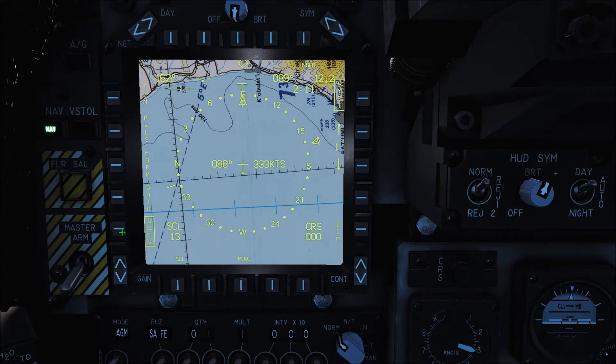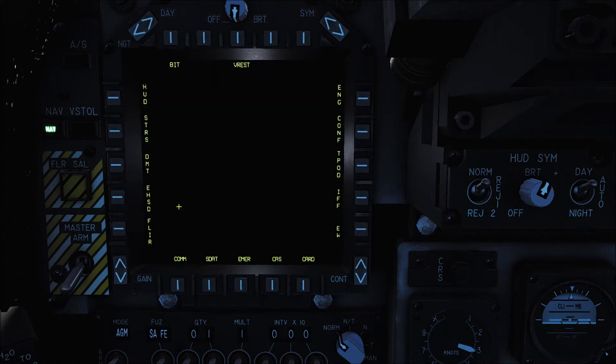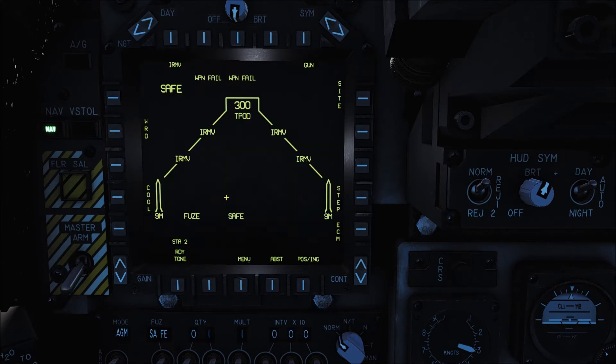Whilst we're here on the left MPCD, let's set up the stores by selecting the Mavericks we're going to use on the target. So we'll go menu, stores - as you can see we've got the stores page up. Ignore this particular element, this is being fixed in the next released update. Your weapon hasn't failed. Now just to show you, whilst we're in nav mode, we can't use the OSBs to select the rails - nothing happens. It's not a bug, it's just the way the systems actually interact with one another. You must be in air to ground mode.